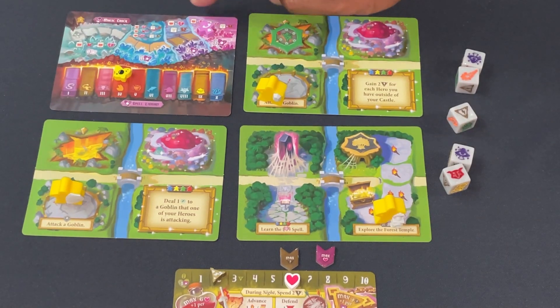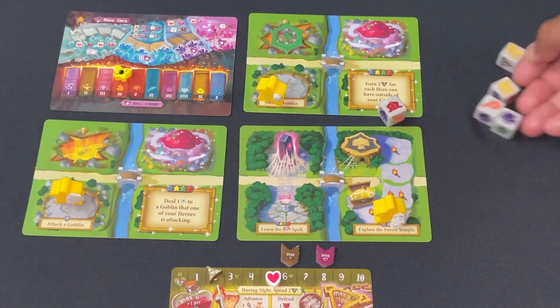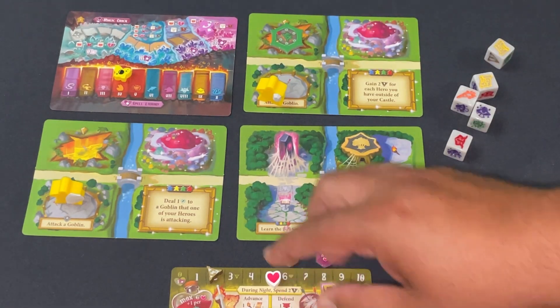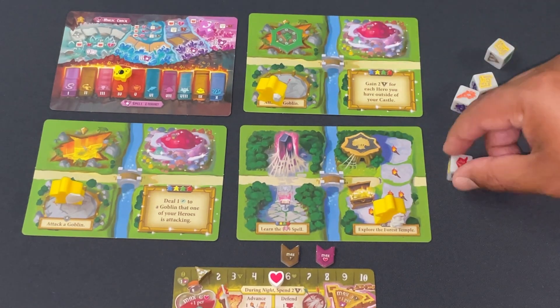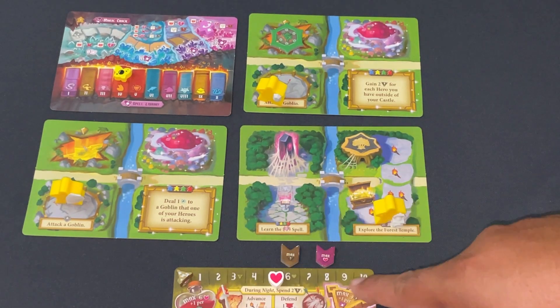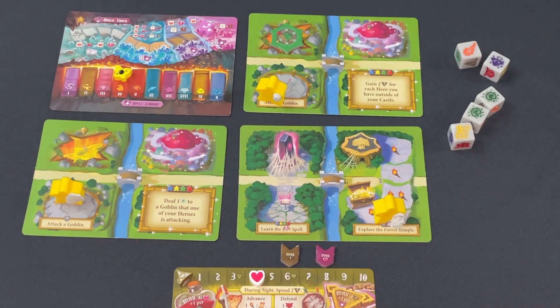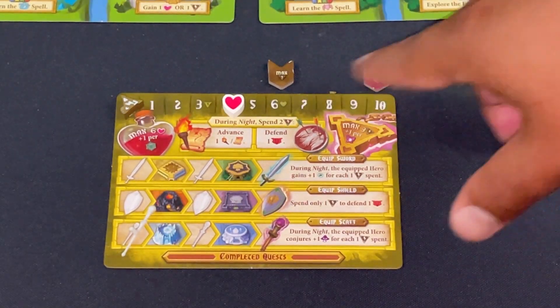Things are getting silly — I take more damage, the mushroom advances, and I'm now in the danger zone where mushrooms deal damage. I spend energy to block two damage and take one health loss to reach the bottom of the temple track. Just a couple more punches needed. I finally take out the last goblin and accomplish all my goals.